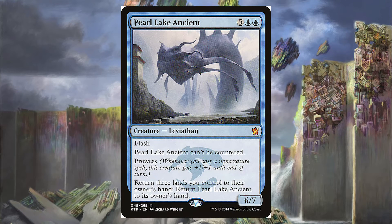Next is the Pearl Lake Ancient — 5 blue-blue for a 6/7 Leviathan with Flash. This spell can't be countered, and it has Prowess, so whenever we cast a non-creature spell, Pearl Lake Ancient gets +1/+1 until end of turn. Return 3 lands you control to return Pearl Lake Ancient to your hand for protection. It's a mythic with Flash, is a good blocker, and can get stronger from casting non-creature spells. Not the most popular card, but it fits our creature type.